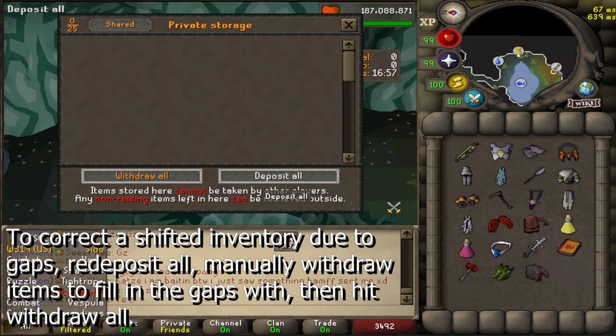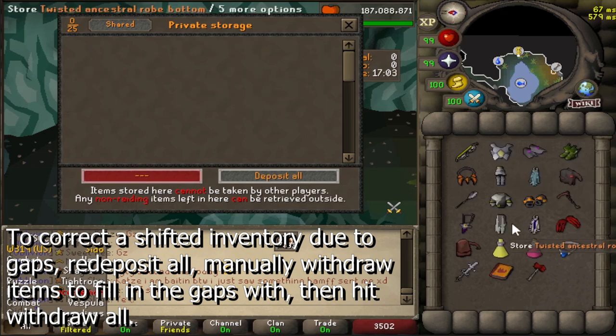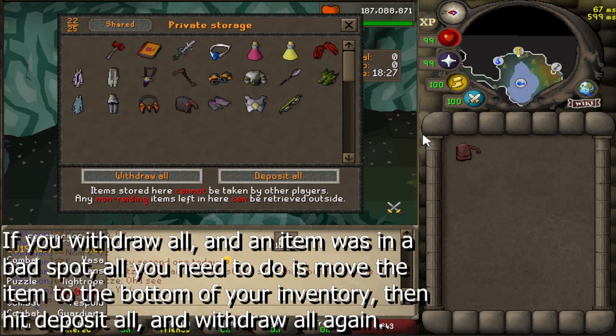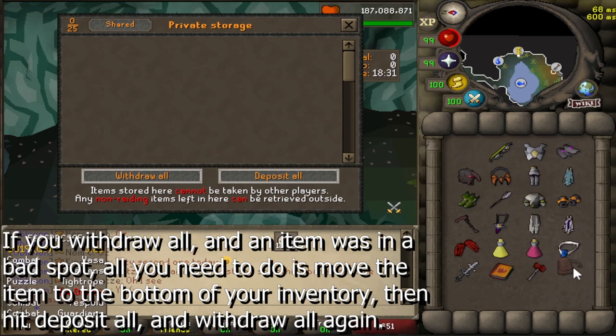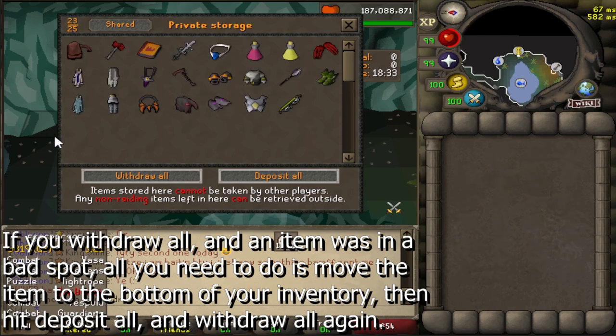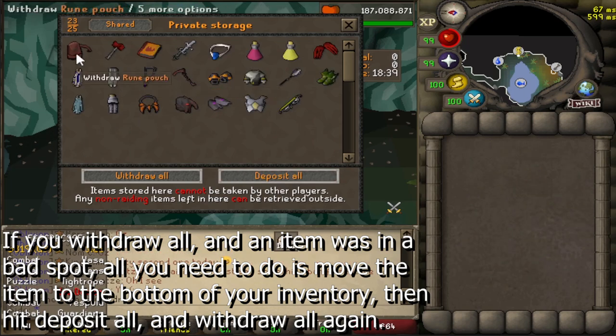It's important to make sure that when you're banking your items, never have any gaps for your top rows of gear, as this will shift your inventory. Now if you banked with gaps in your inventory or had an item in the wrong spot, you can deposit all once more, grab an item that you're okay to fill the gap with, then click withdraw all again. Another scenario: if you withdraw all and an item ends up in a bad spot, just move that item to the bottom of your inventory, then hit deposit all and withdraw all again.